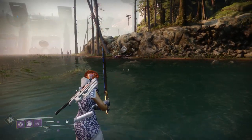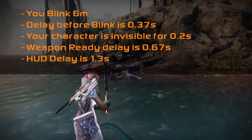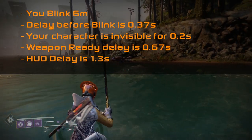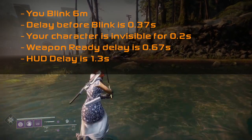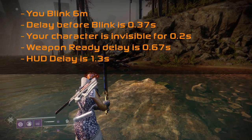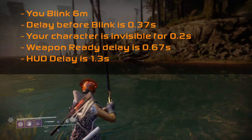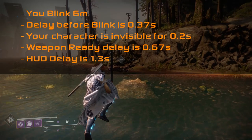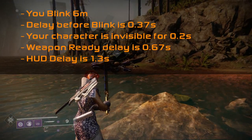The most notable information: you Blink 6 meters and at sprint speed you can move up to 18 meters during the Blink process. The delay before Blink is 0.37 seconds in which you can take damage. Your character is invisible for 0.2 seconds. Your weapon ready delay is 0.67 seconds, in which you are fully visible but cannot shoot and your HUD is still disabled. HUD delay is 1.3 seconds, during which you have completed your Blink but still do not have your HUD, including your radar.